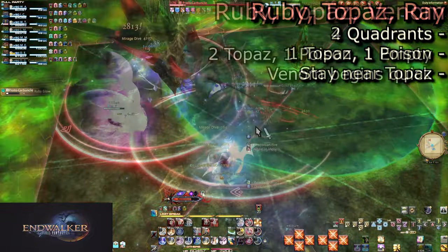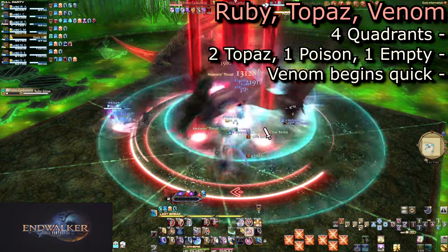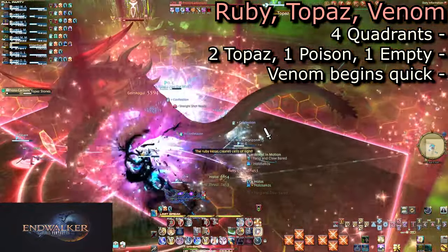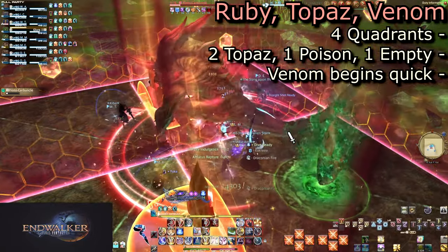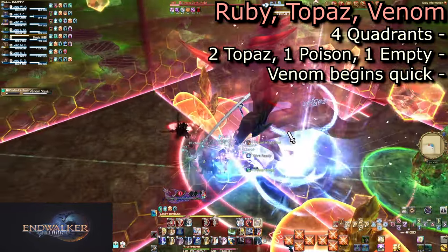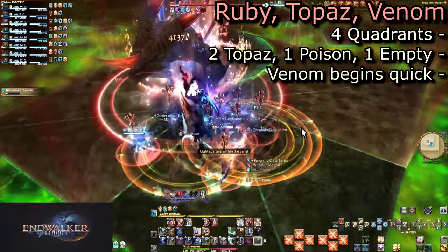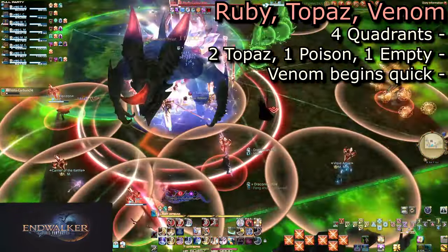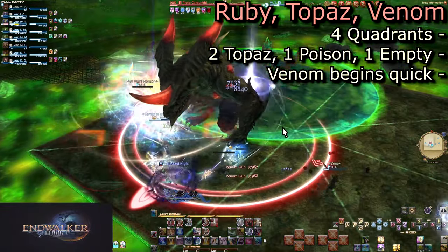Finally is Ruby Glow, Topaz Stones, and Venom Squall. The arena is split into four, with two opposite corners having Topaz Stones. A third corner will have a Poison Stone. Move into the singular safe quadrant for the Topaz Stones to go off. Stay stacked as much as you can to minimize danger zones from the first Venom AoE. Then quickly spread out without walking into the Poison Puddle. Then stack in and heal for the final hit and following raid-wide.